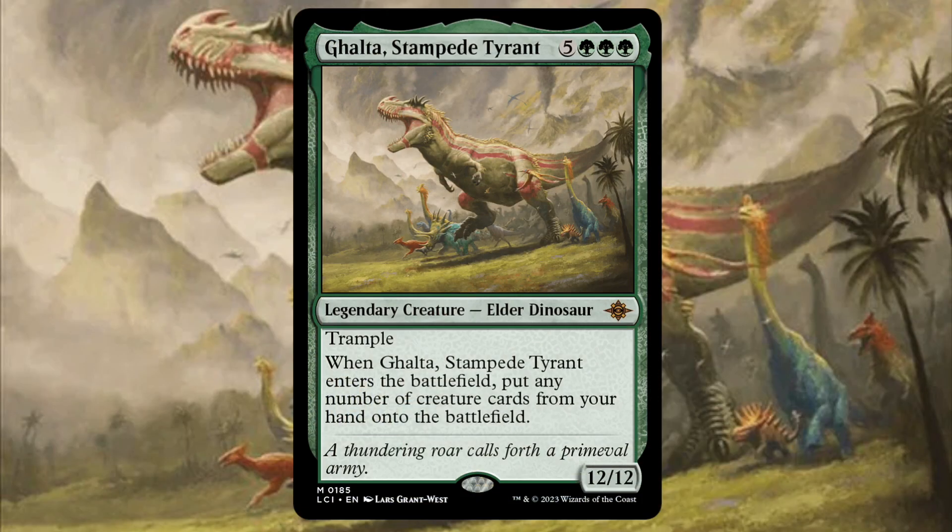Ghalta, Stampede Tyrant is an 8-mana, triple green, 5 colorless legendary creature elder dinosaur with trample, 12/12, that reads: when Ghalta, Stampede Tyrant enters the battlefield, put any number of creature cards from your hand onto the battlefield. This is a big splashy green creature that does a really insane effect, and not only is really good in reanimator decks, but also can be made a really awesome and big splashy commander for getting a lot of big scary creatures onto the battlefield really soon — probably as early as turn 2 or 3 if built correctly.